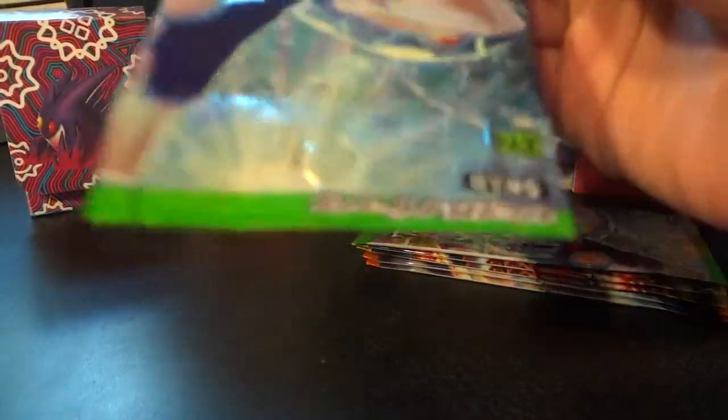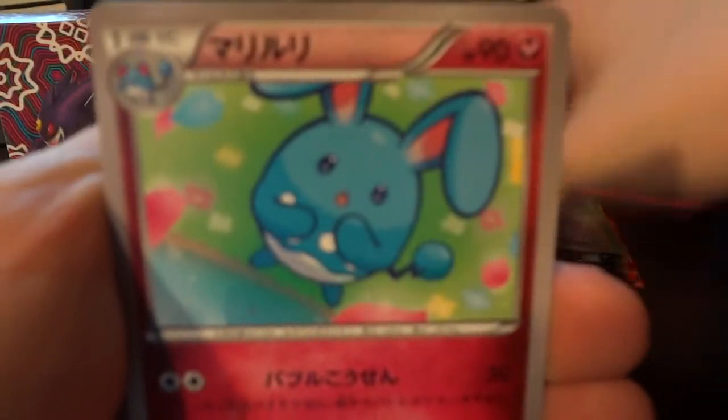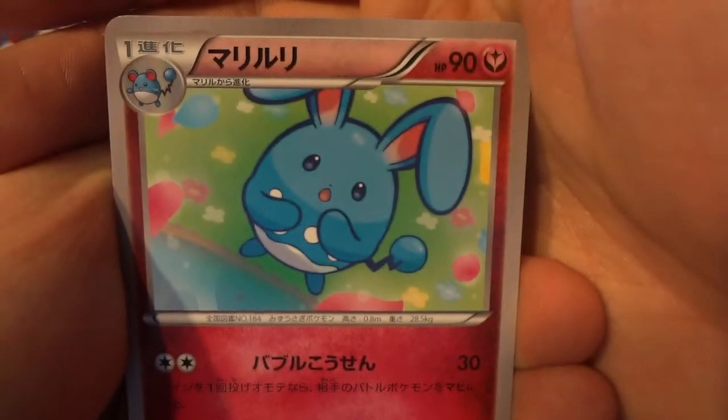The Blaziken EX promos are up for sale for $4 a piece — tack on a buck for shipping if you live internationally. If you're interested, PM or email is the best way to reach me: wakeruncollapse at gmail.com. But for now our focus is going to go back squarely on the packs.